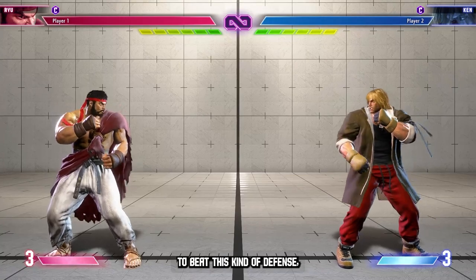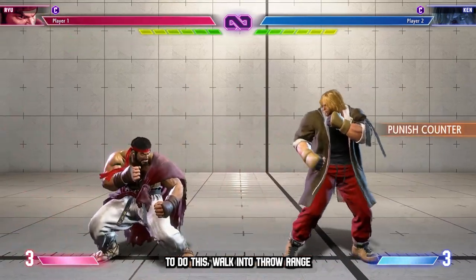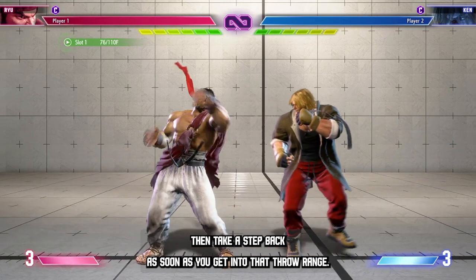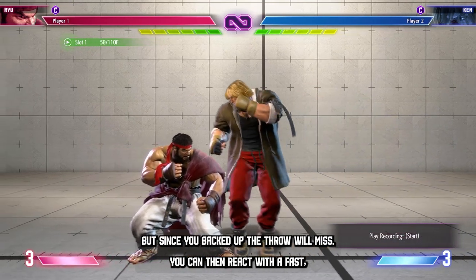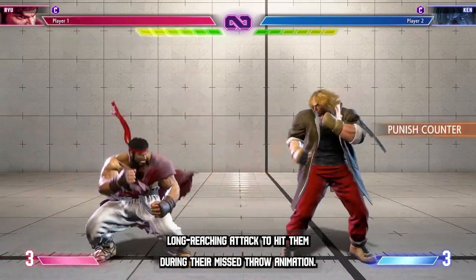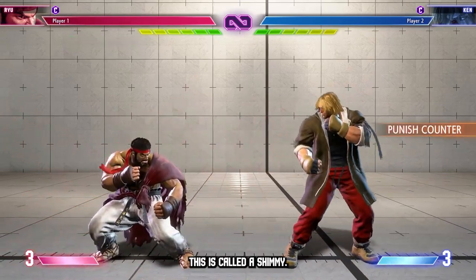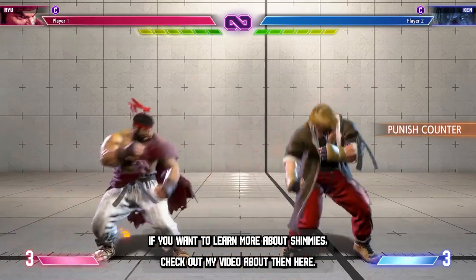To beat this kind of defense, try to do a shimmy from mid-screen. To do this, walk into throw range, then take a step back as soon as you get into that throw range. This should trick the player into doing a throw tech, but since you backed up, the throw will miss. You can then react with a fast, long-reaching attack to hit them during their missed throw animation. This is called a shimmy. If you want to learn more about shimmies, check out my video about them here.